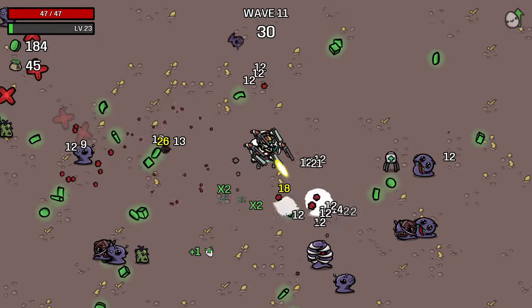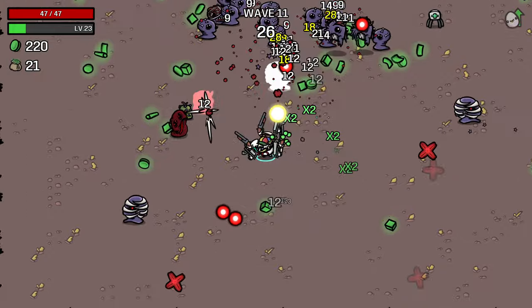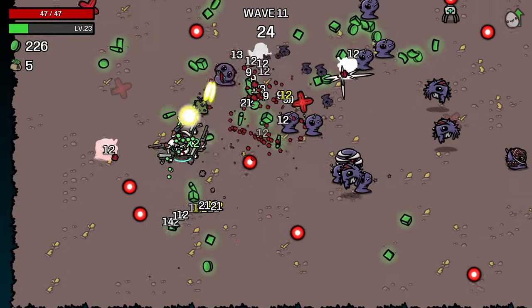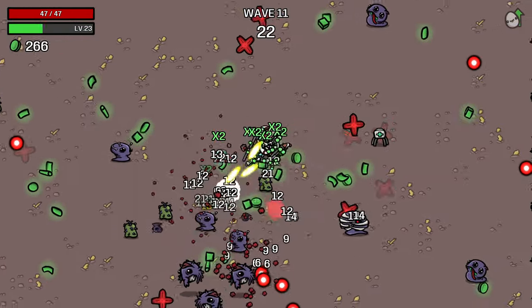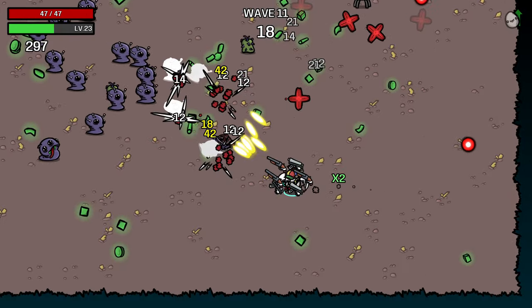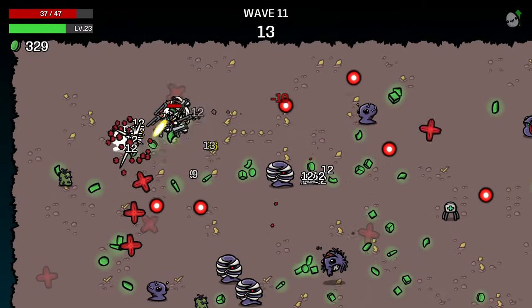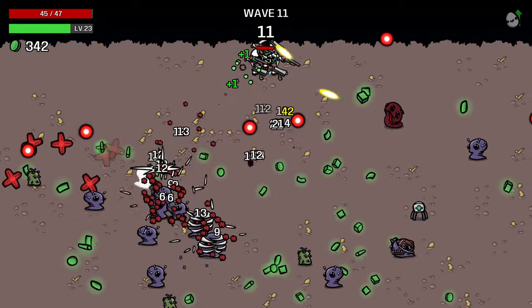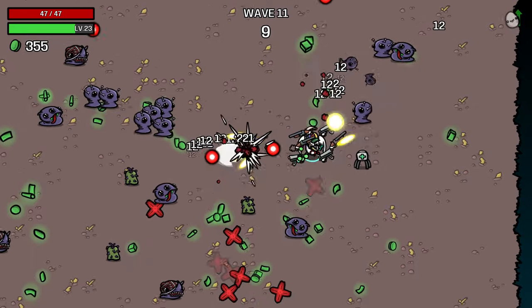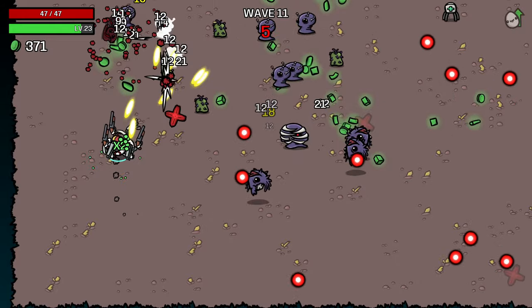Because we found those wings we don't really need to spend anything on speed and can even afford to take speed-reducing items. What elite we get is going to determine our strategy a little bit, depending on whether it's one that's relatively easy to deal with a ranged build or one we're going to struggle with. Because we have no pierce, some of the summoner enemies could be a little more difficult for us. But overall I'm feeling pretty confident going into this elite wave.